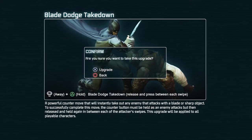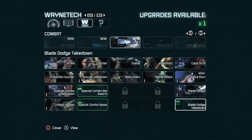A powerful counter move that will instantly take out an enemy that attacks with a blade or sharp object. To successfully complete this move, the counter button must be held as an enemy attacks, but then released and held again in between each of the attacker's swipes. This upgrade will be applied to all playable characters.